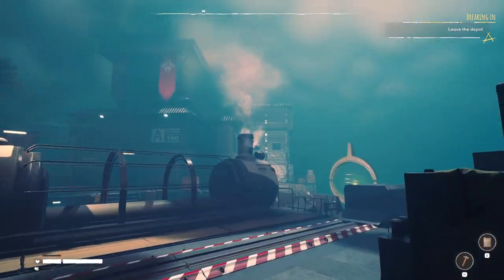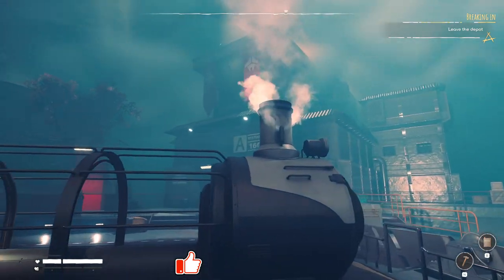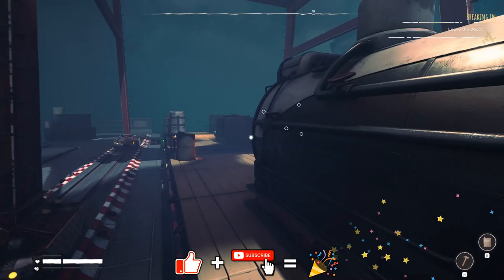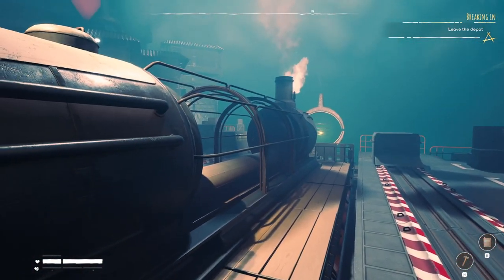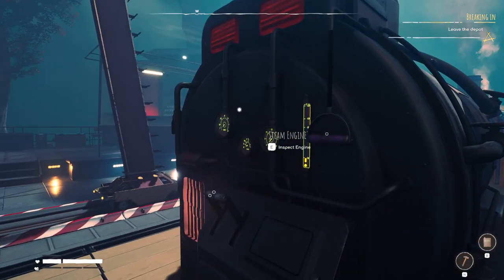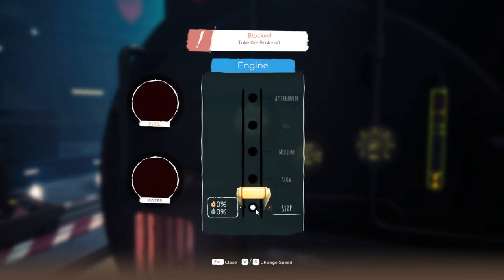Hey everybody, it's BC here and welcome to another episode of Void Train. We now actually have a proper train. We haven't used it yet, probably won't be using any fuel. With the steam engine we don't actually need to use water and coal to move — just if we want to accelerate. I did hit the steam whistle there.